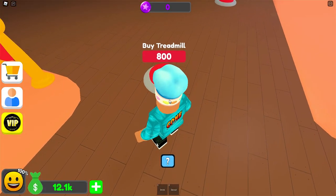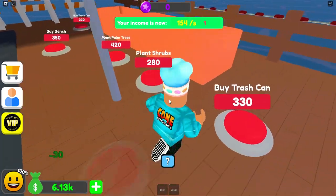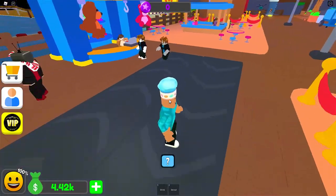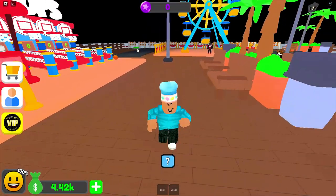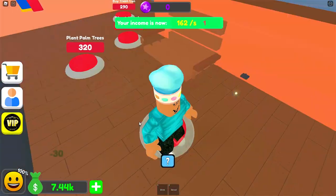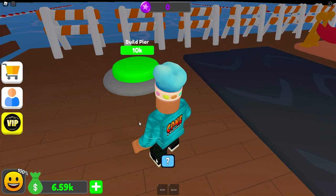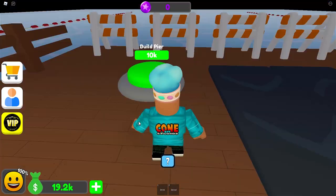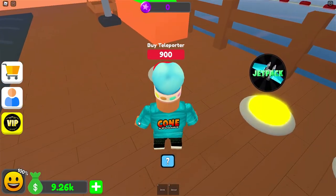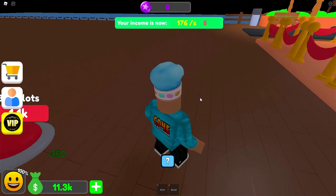I can buy a treadmill for $800 and a prize stall for $2.4K. Let's go ahead and buy this area. Also, this is how you travel back and forth. I can expand my carnival over there with that green button, but first I need more money. We now have $10,000 — I can buy another area. Let's finish this area. I can now buy a pier — wait, the pier is $10,000. I now have enough. I can also buy another teleporter and teleport back and forth.